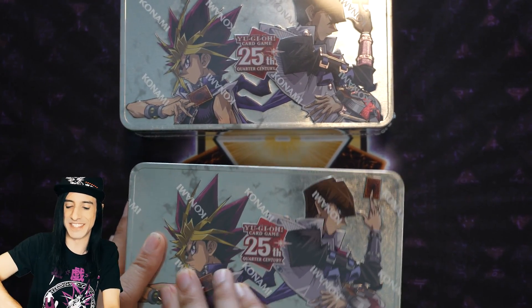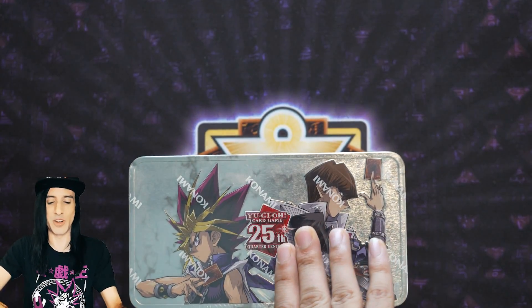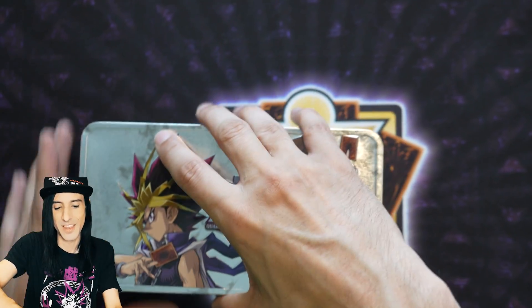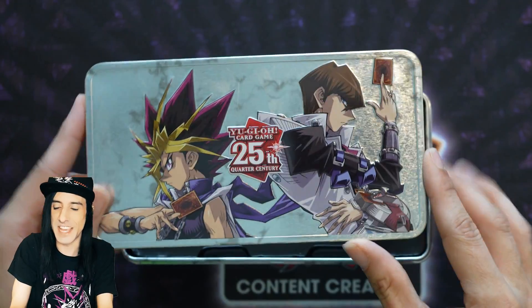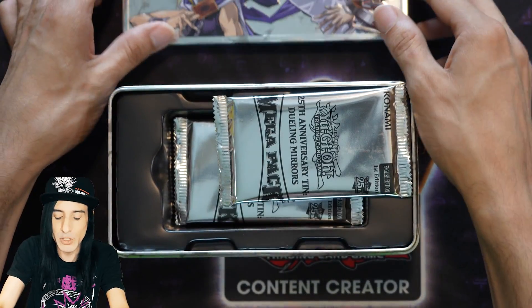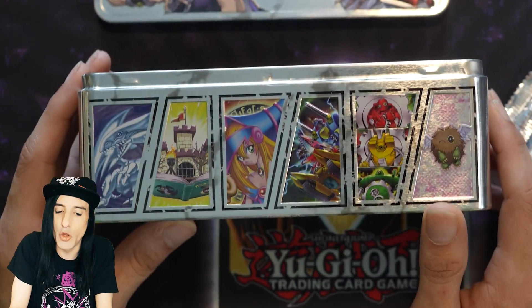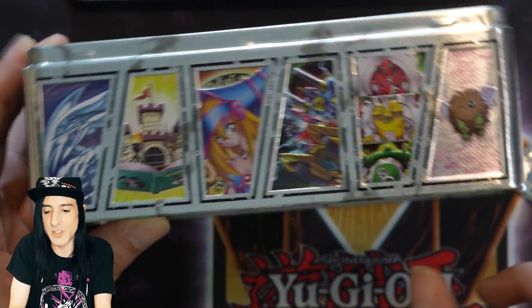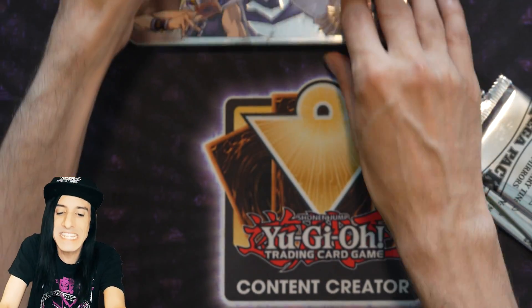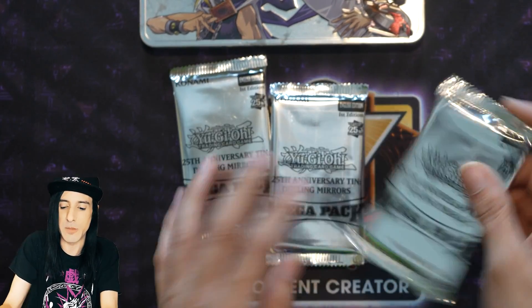My goodness, this is always fun. We're going to set one of these to the side and start pulling this open. Nice to see Seto and Yugi — they have never looked better. The tin looks really cool too; besides the mega packs, if you take a look on the sides, all the really cool monsters from throughout Duel Monsters history are featured. Pretty neat stuff, and we might get some of these.